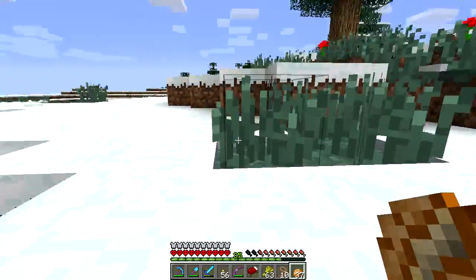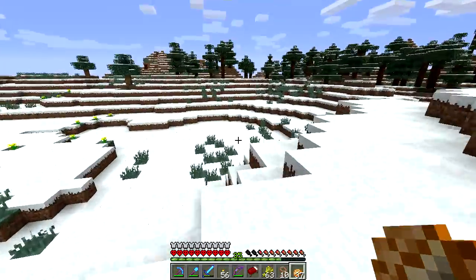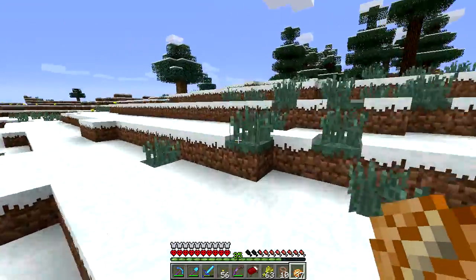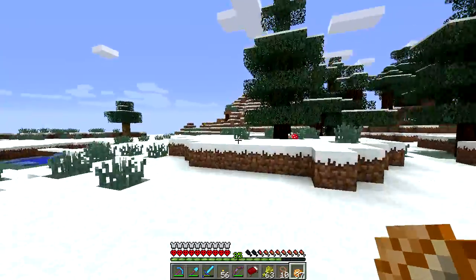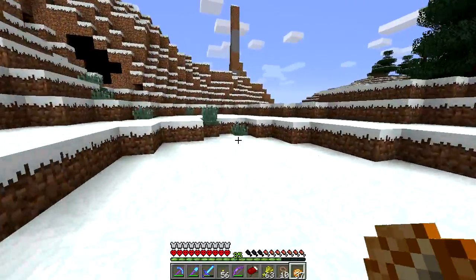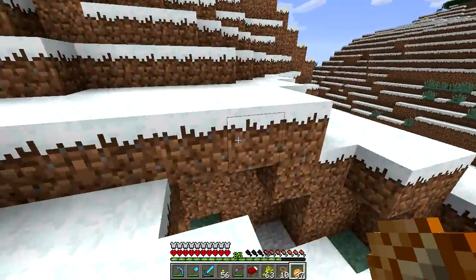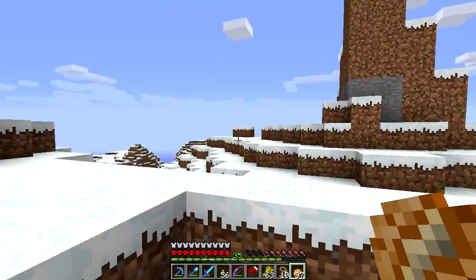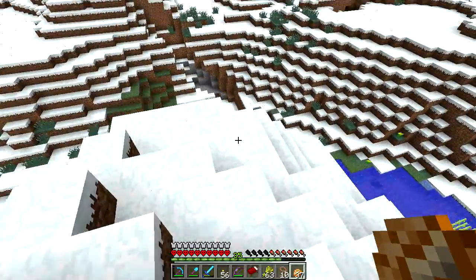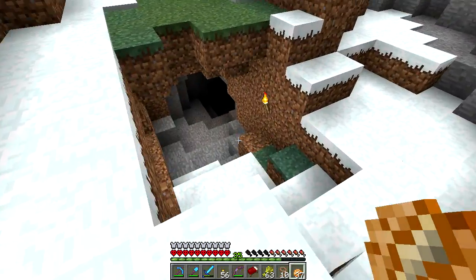This is honestly the biggest snow biome I've ever seen. Why is a snow biome so big but every other biome isn't? Why don't we have huge masses of plains biomes or extreme hills or even deserts? Snow biomes — the least interesting biome — are the biggest. I say least interesting because there are no villages, no snow temples, nothing cool like that.